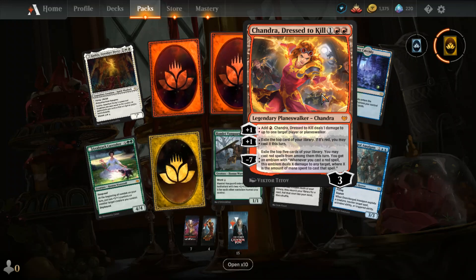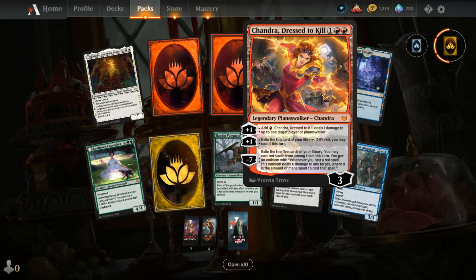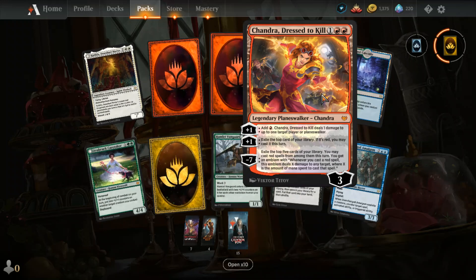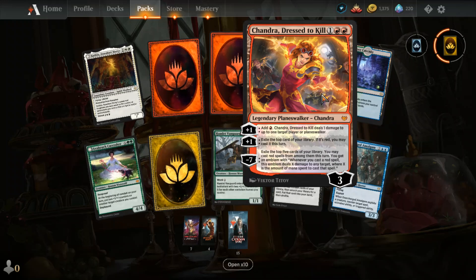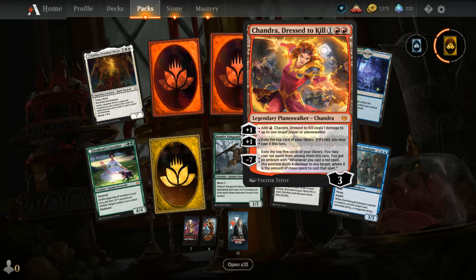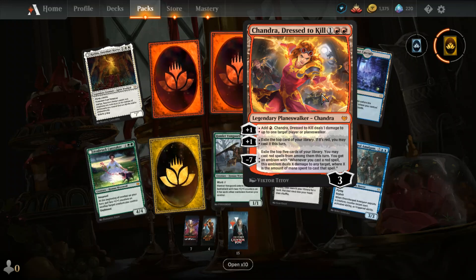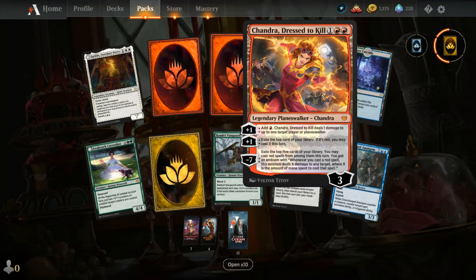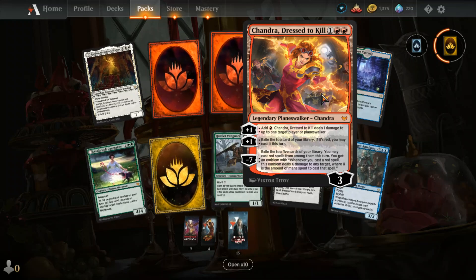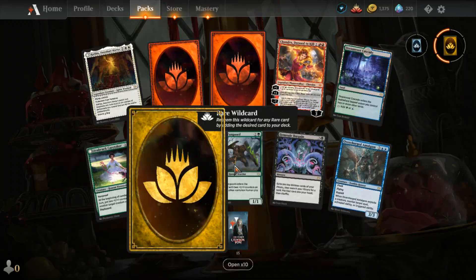Pretty nice — I want one of those in real life for my Chandra deck. I don't have this Chandra for my Chandra deck, I don't have the Arlinn from Midnight Hunt for my werewolf deck — this is real life talk. I don't have the Liliana Professor Onyx from Strixhaven either; I need that for my Liliana deck. And obviously when Nicol Bolas becomes emperor in Neon Kamigawa, there's going to be a new planeswalker for him — it's not official, but I mean, it is, you know.